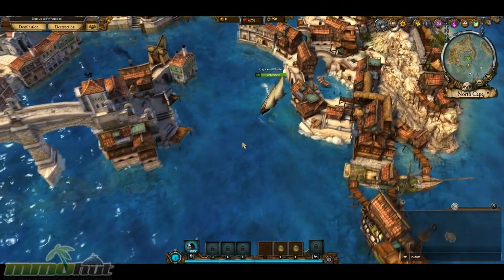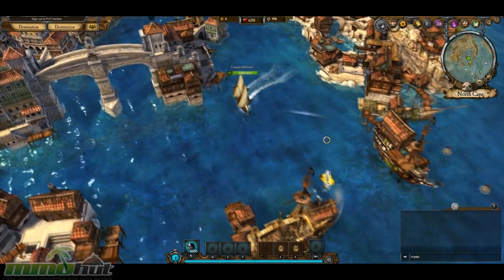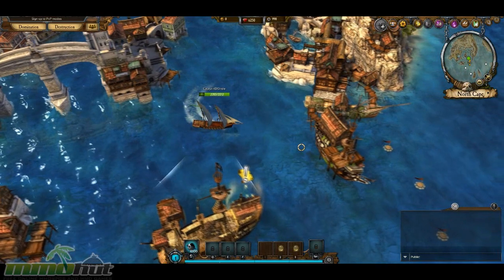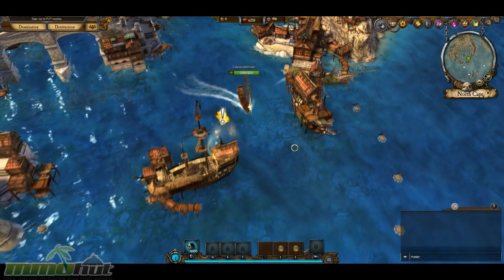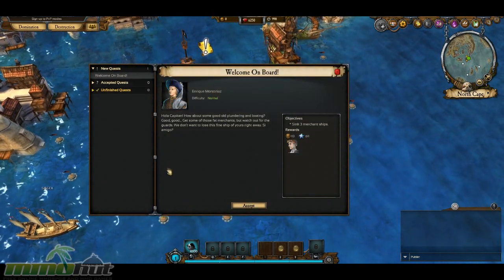What's happening guys? This is James Blonde. This time we're taking a first look at Kartuga, a pirate style browser based MMORPG from Inno Games. This is a little bit different than what we've seen in the past — it's an MMORPG but it's based off of ships. This is crazy. So let's go ahead and get into it.